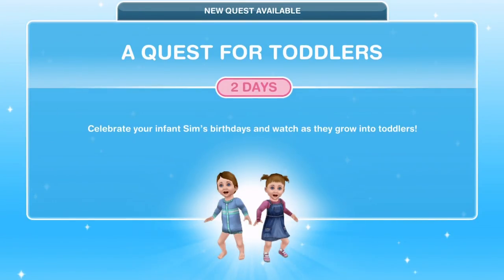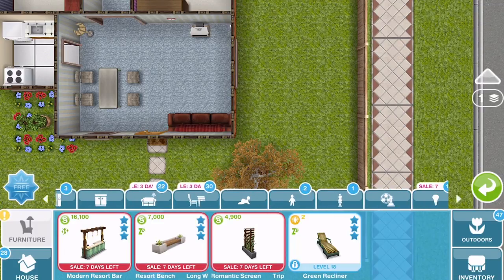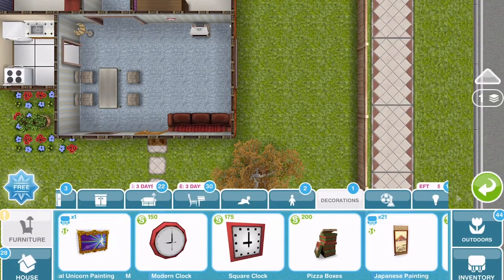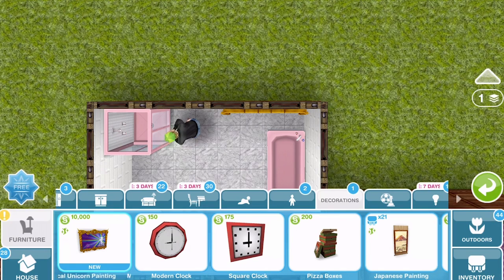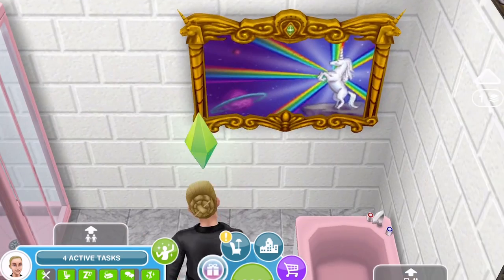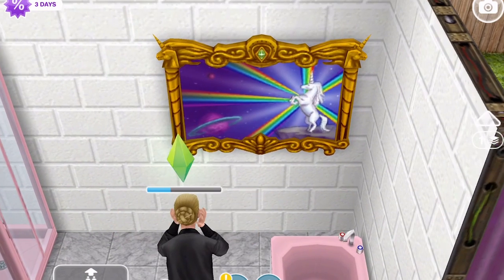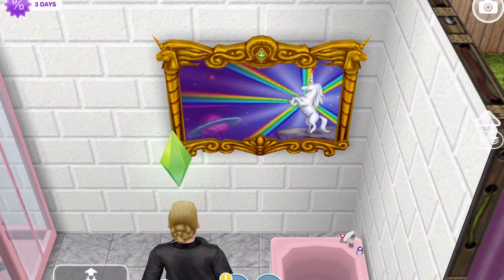We have also unlocked a quest for toddlers — that is the new quest we've got. We can now grow babies up into toddlers. Let's check out the limited time prize in the home store under the decorations tab: the magical unicorn painting. The first one is free; after that they are 10,000 simoleons each. It's quite a nice painting but I wouldn't stress too much about completing the quest within the time limit for this prize.